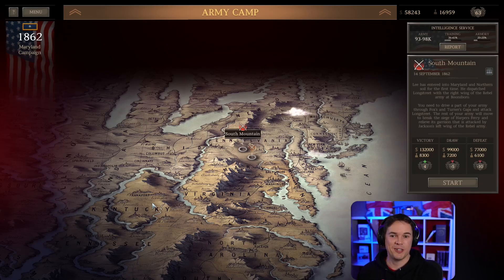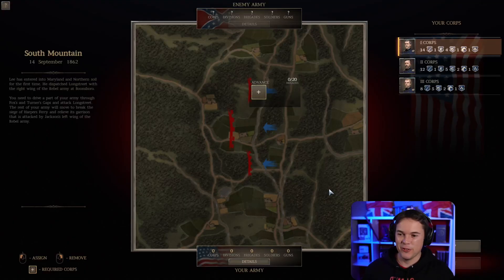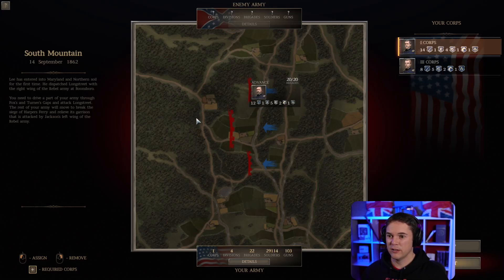Hi folks and welcome back to some more Ultimate General: Civil War. It's the 14th of September 1862 and we're about to fight the Battle of South Mountain as we try and pen General Lee's Army of Northern Virginia with their backs against the river and bring them to an engagement near Sharpsburg at the Battle of Antietam. This is going to be a larger battle than I thought - we're going to get 2nd Corps with their 12 brigades of infantry, skirmishers, artillery and all the rest involved. So a little bit bigger than expected, but here we go.